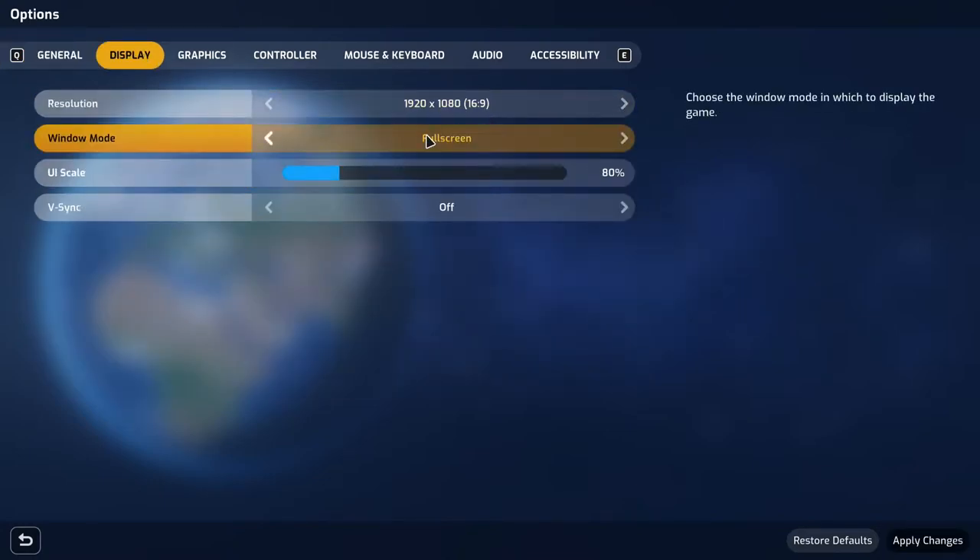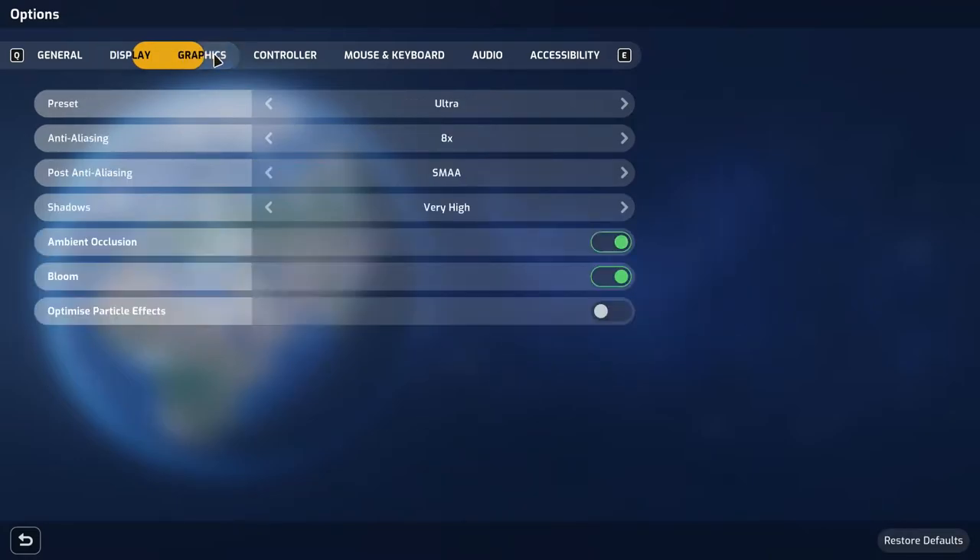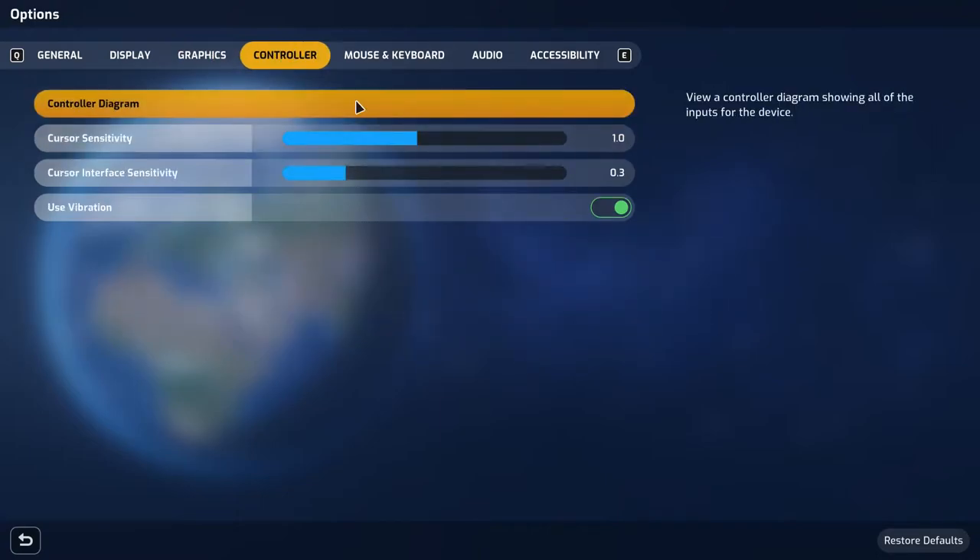In the display tab you can choose your native resolution and whether you want windowed or full screen mode, plus the UI scale. It defaults at 80%, which feels perfectly sized. V-Sync is on by default so the first thing I did was turn that off — I got around 250fps without any issues. It's not a demanding title so you shouldn't find any problems. Graphics are set to ultra on my machine with everything maxed out, and the game runs on most computers without issues.